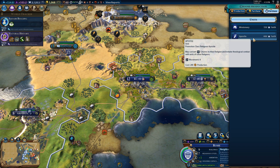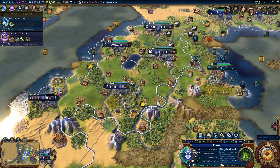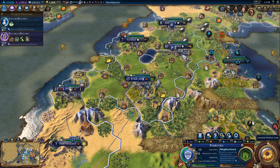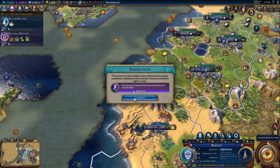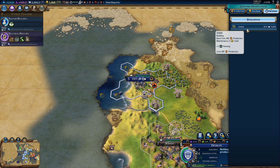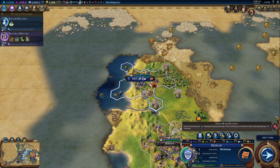May convert citizens to their religions. How much faith do I have? Plenty. Workshop. Need more housing.